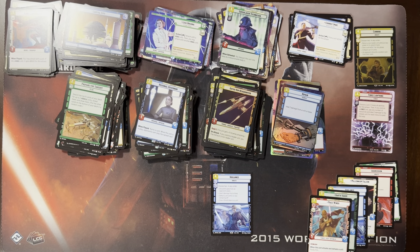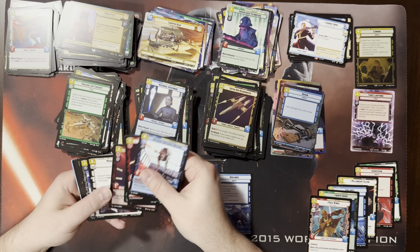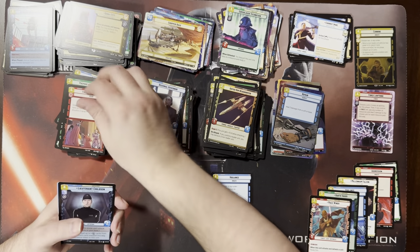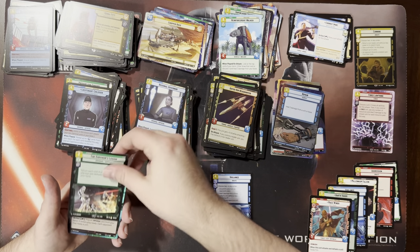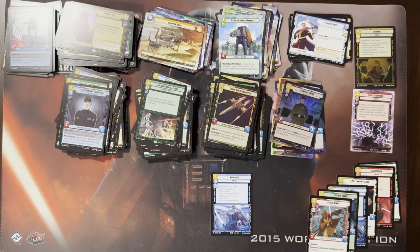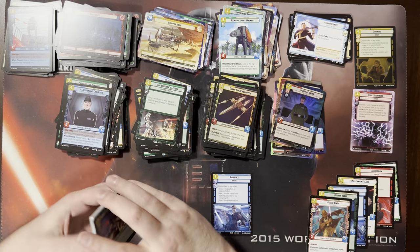We're getting dangerously close to a one legendary box here. Heart of the cards — I believe. Another rare and a hyperspace foil Ozzel. He's cool — if you have initiative, you can basically tap him to play a ready Imperial, because your opponent can't respond to it. Sometimes you can bait your opponent into taking initiative early just to prevent that, so you can score some extra value.